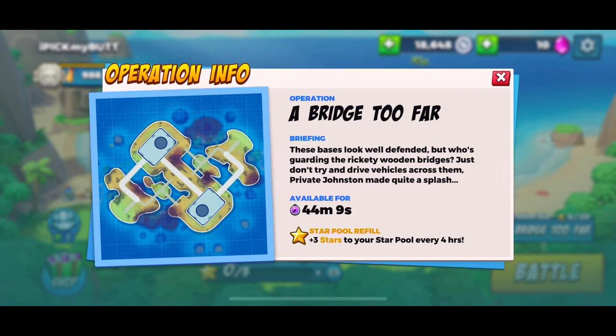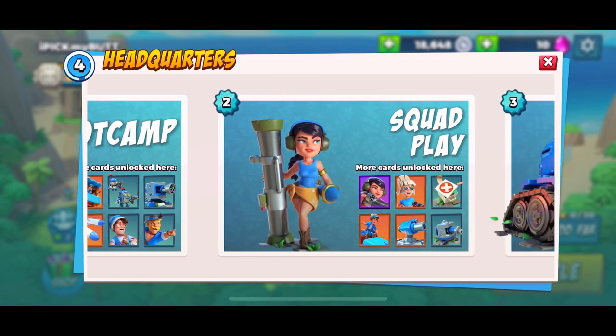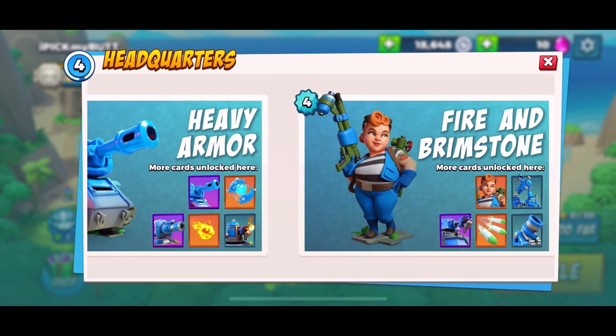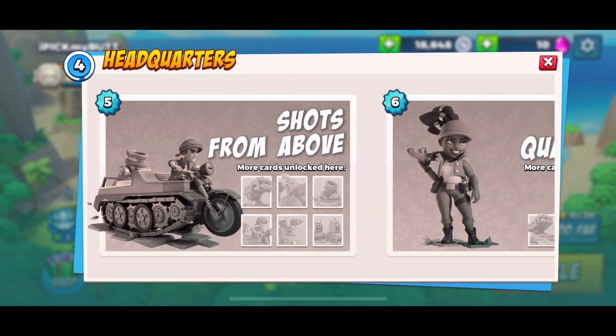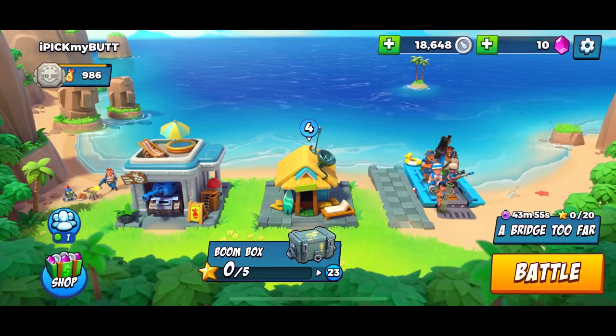In the middle of the screen we have our headquarters, which shows where your experience is at the top left. You can click on it to find the exact number, but your headquarters level determines what you're able to unlock inside those boxes.